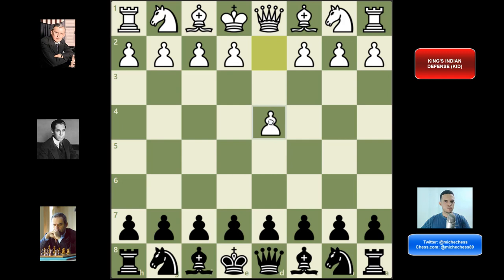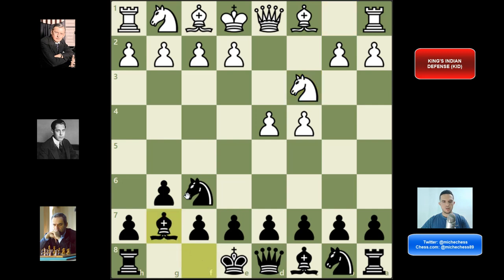We have the King's Indian Defense after the moves d4, knight f6, c4, g6, knight c3, Bg7, e4, and d6. Something great about the King's Indian Defense is that it's a variation we can use against basically any opening white can try. For example, if they play the English with c4 on move one, we can use our King's Indian setup and be in a really interesting and dynamic position. Also if they play knight f3 on move one, we can still use this King's Indian setup and use the same ideas we're going to learn in this video.